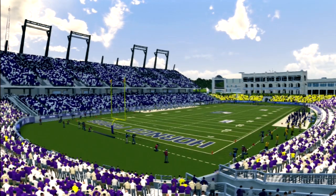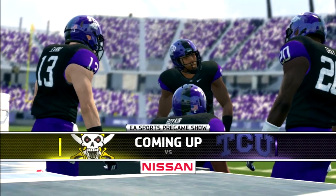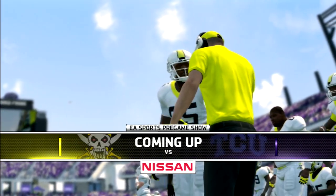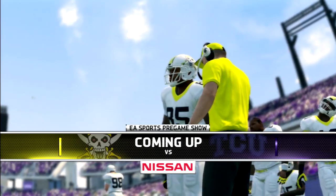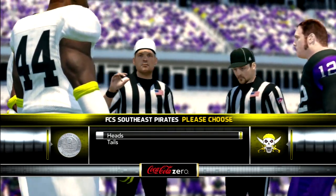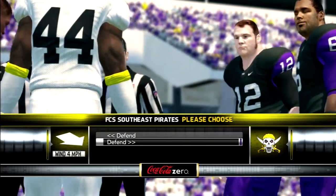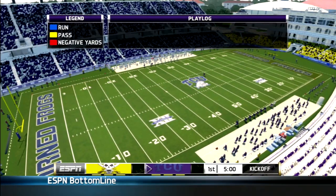Welcome to the new Eamon G. Carter Stadium in Fort Worth, Texas for today's matchup between the TCU Horned Frogs and the FCS Southeast Pirates. Coin toss: FCS chooses heads, it lands on tails. TCU will choose to kick and defer to the second half.